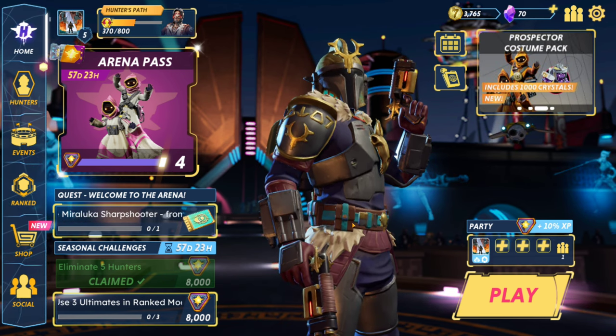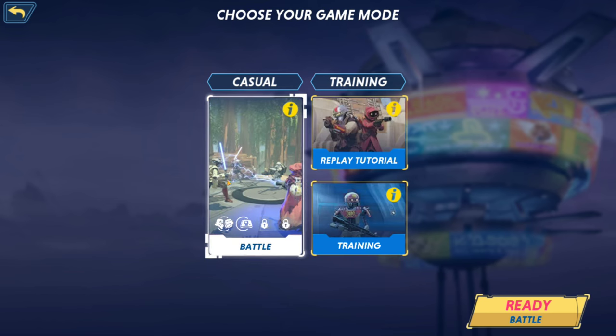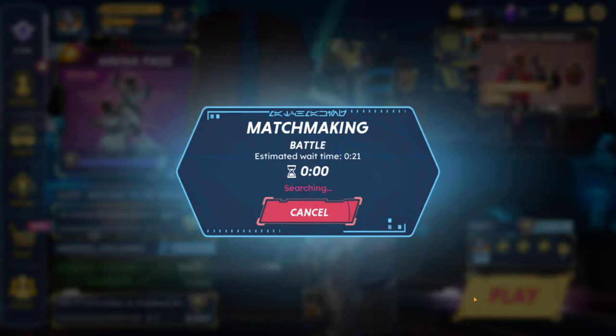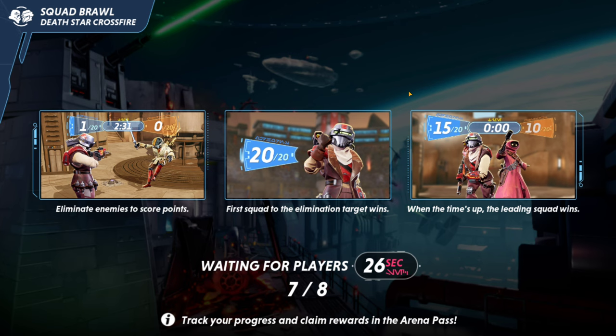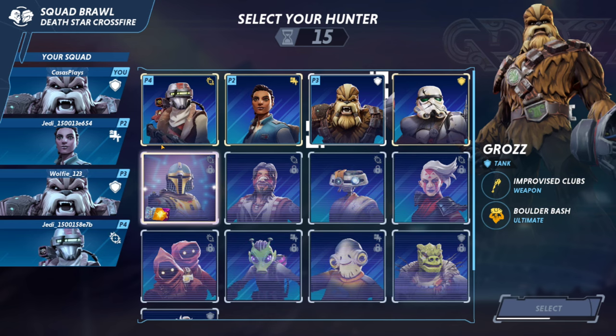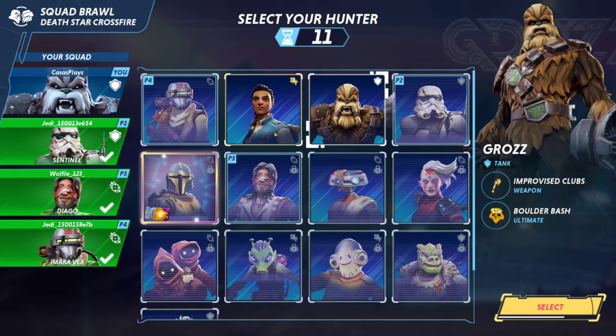We'll jump back in. I made some settings changes. There is a training area you can load into to test your key binds. There's also an in-game settings screen which I didn't realize. I went and changed my aim sensitivity. You can also make it so it doesn't auto-fire if you choose to.